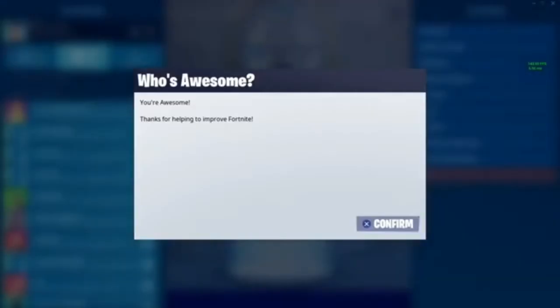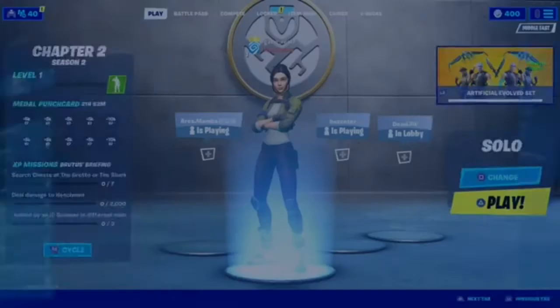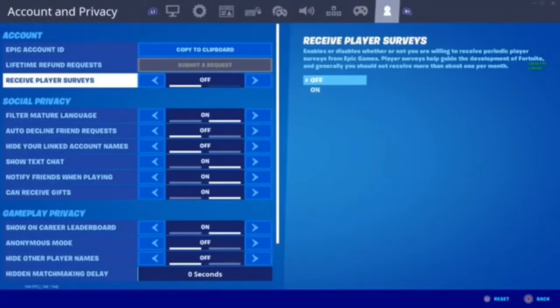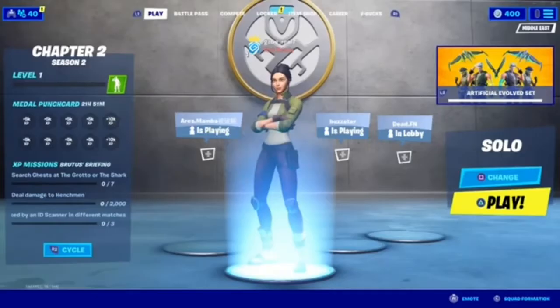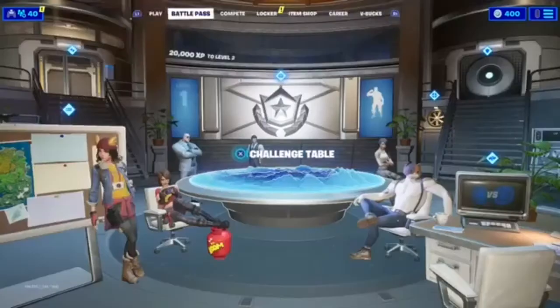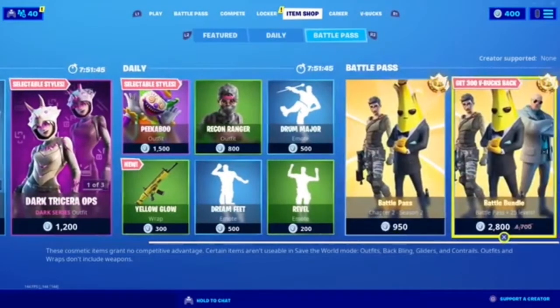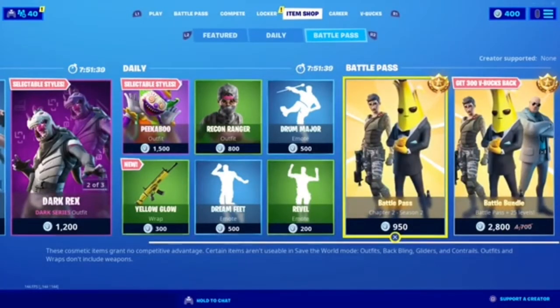It's gonna take a while to load, and once you're done just hit Confirm. Next, press the Options button again and head over to Settings. Go all the way to the right pressing R1, and turn on the option that says 'Receive Free Servers.' Then turn 'Receive Gifts' off, press Triangle to apply, and go back to the lobby. Once that's done, head over to the Item Shop, go into Battle Pass, press X on the first option, then quickly go back pressing Circle — do this three times exactly.